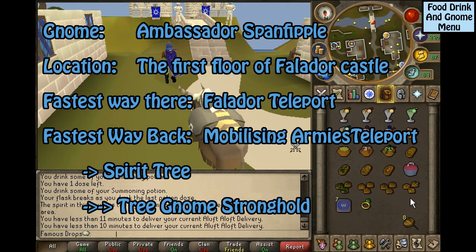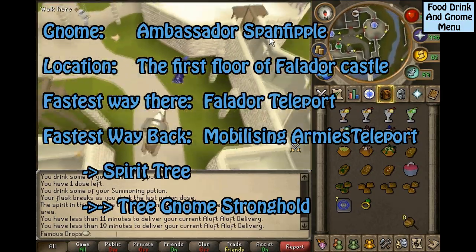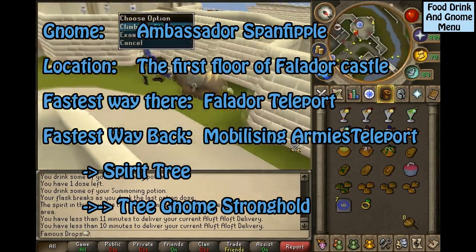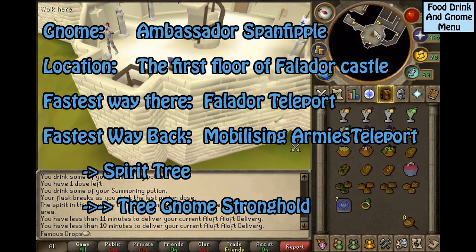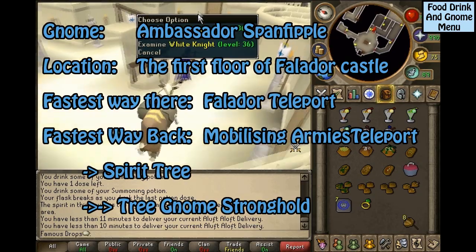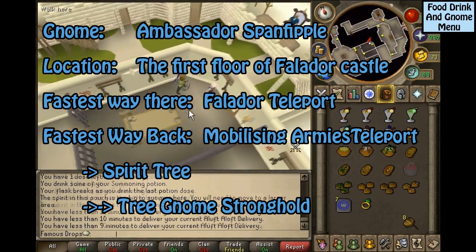This gnome is Ambassador Spanfipilwap, located on the first floor of Falador Castle. The fastest way to get to him is the Falador Teleport, then run south into the castle up to the first floor. The fastest way back is the Mobilizing Armies Teleport to the Spirit Tree to the Tree Gnome Stronghold.